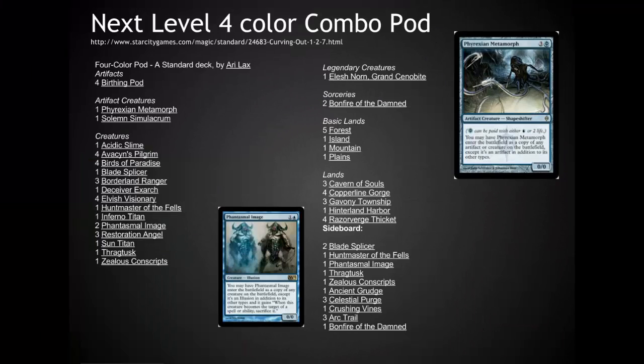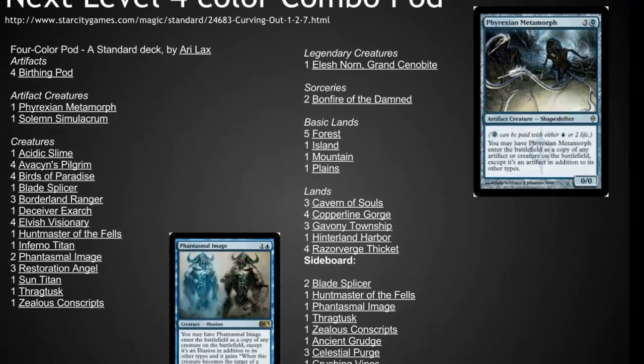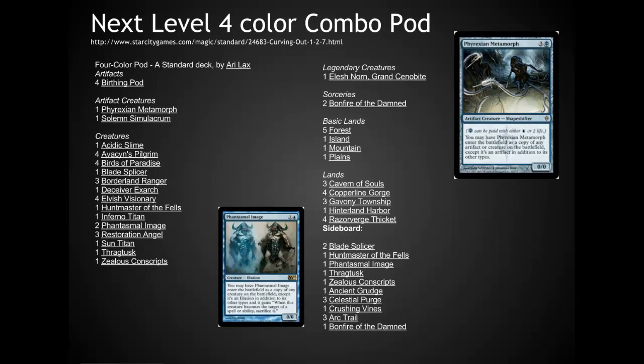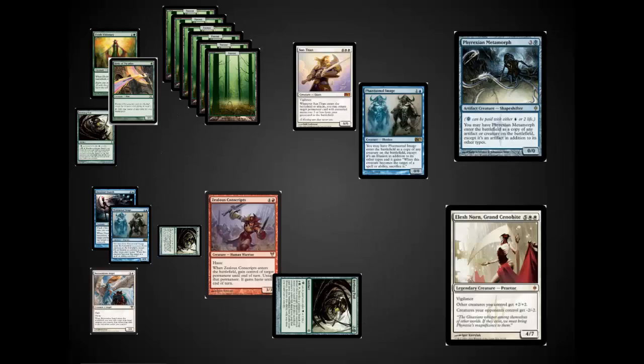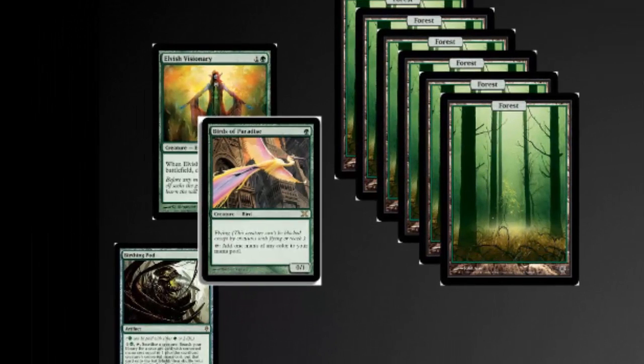If you'd like to take this deck one step further, there is now a combo version — a 4-color Pod deck that moves around the mana base a little bit and is less focused on the control area, but is a lot more complicated to play. Ari Lax actually played this and won a Pro Tour Qualifier with it after writing that earlier article on Naya Pod. The board states you can get into allow you to pod all the way up the chain from just one or two creatures in play.